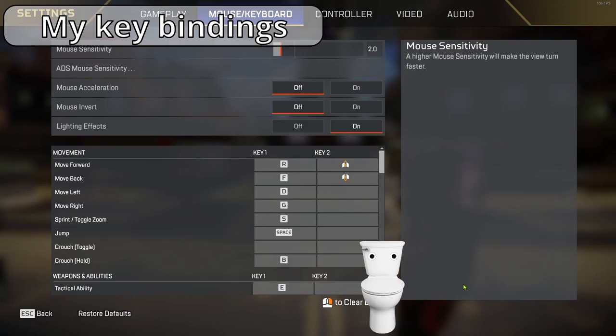First of all, I would like to show you my keybindings regarding movement. This is very important because you will be able to understand my movement from looking at my keyboard layout. I know this is a very weird setup, but I did this for a reason. I use RDFG instead of WASD. This is to allow more keys on my left side so that my pinky can actually be more useful than in the traditional WASD position. I have scroll wheel forward bound to move forward, which is very common for carrying out tap strafing.